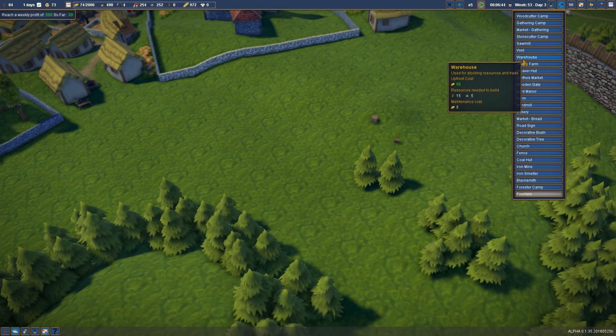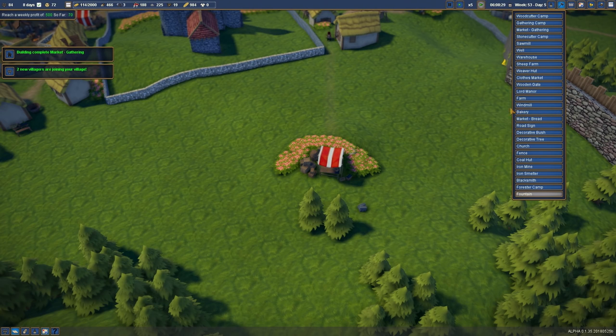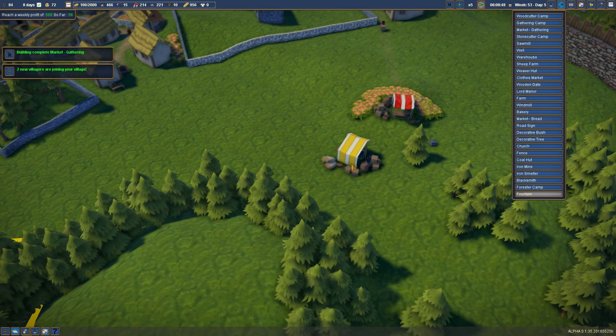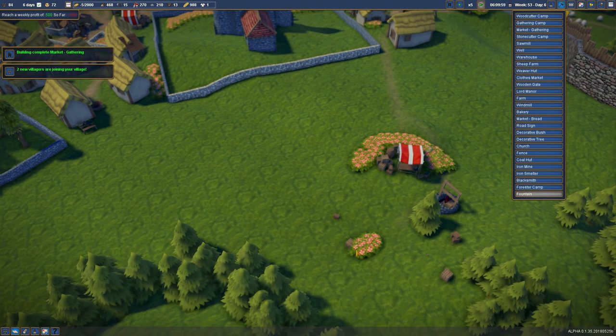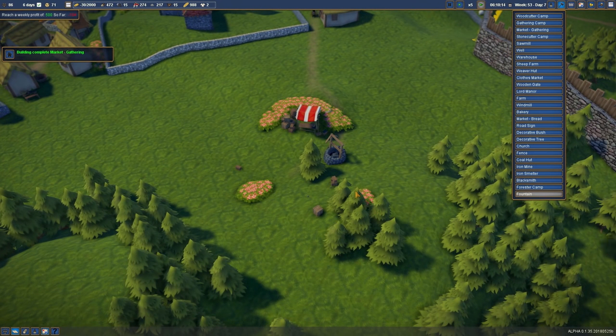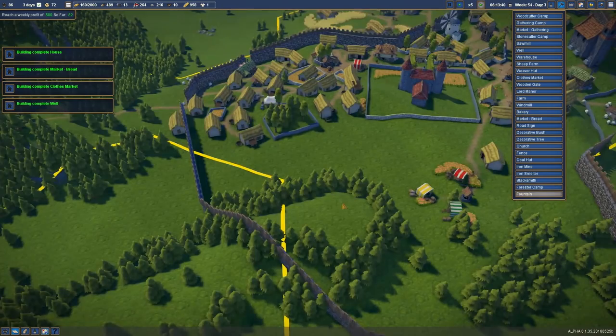We'll just make a nice little blob of decorative bushes around here. That'll make people real keen to come and stay. Bread market. And the other kind of market - clothes market, when we can afford it. And they can have a few more decorative bushes, because we learned - the power gamer's choice. Look, they're coming down now. So that's all running pretty smoothly.